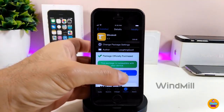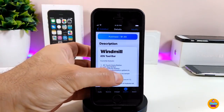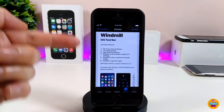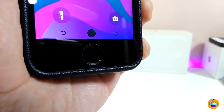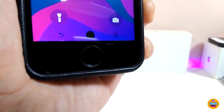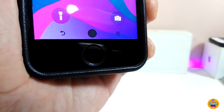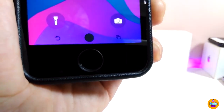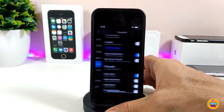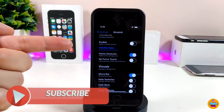The next tweak is Windmill, which brings an iOS toolbar to your device. There are a lot of things the bar provides once installed. Let me show you how the bar looks — there's a home button, a switcher, and you can make them any color you like, use light or dark mode, and make them bigger or smaller. Jumping into settings, there are a lot of different options.